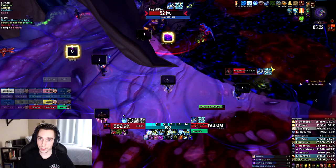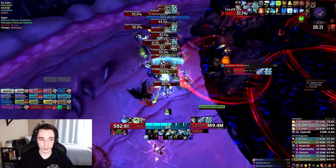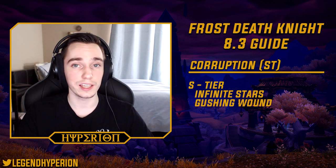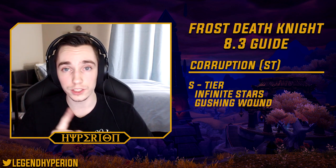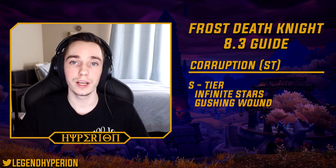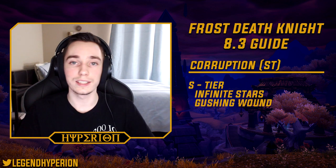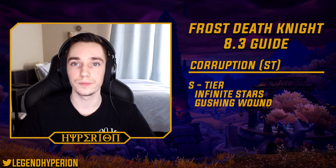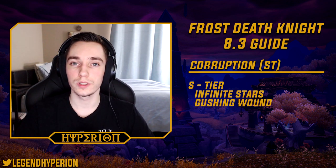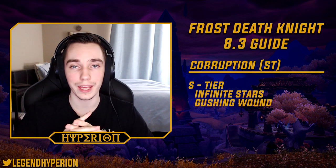This next section — take it with a grain of salt because things can change with balancing patches — and that's corruptions. For pure single target, Infinite Stars has very high value if you can stack it up to 10, but as soon as you add even one other target it loses a lot of value because you can't control which target it procs on. For example, Shadhar is great for Infinite Stars since there are no other targets, but Carapace of N'Zoth with tons of adds gives it nearly zero value. The other S-tier single target corruption is Gushing Wound — it's super rare but has very high DPS per point of corruption.